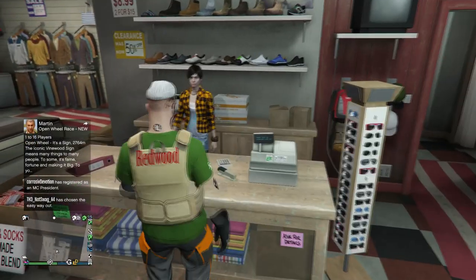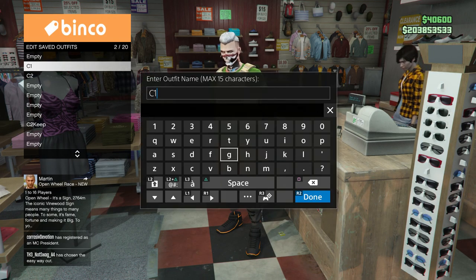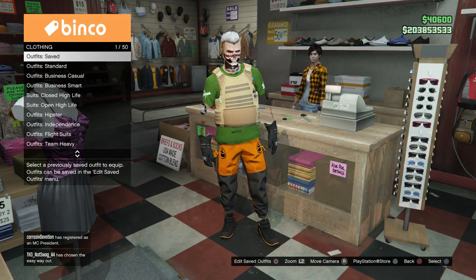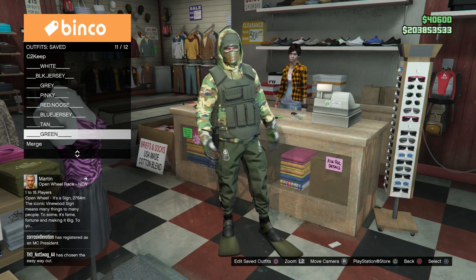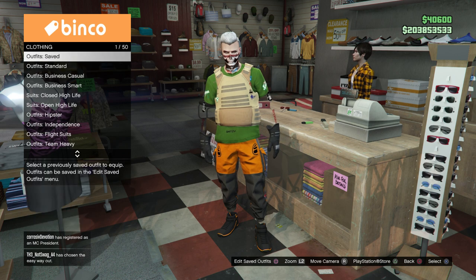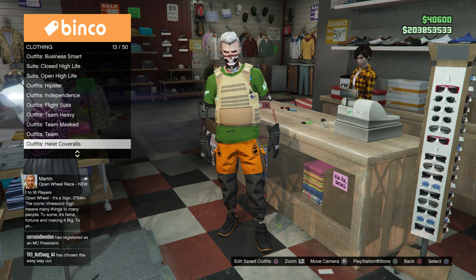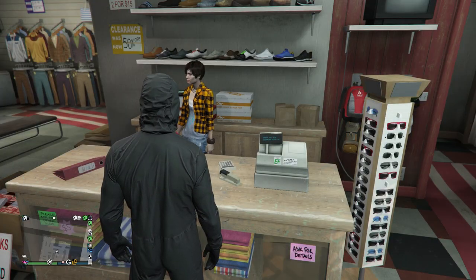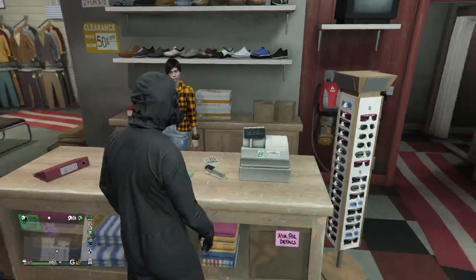Once you quit the mission and are back online, this is what your outfit should look like. Save this as Console One. Now we're going to merge our cop belt onto the outfit — you'll need a cop belt saved in slot 19. Then put on a house mask suit to transfer the gas mask over to your outfit. Once you've got the gas mask suit on, save it as your brand new merge.